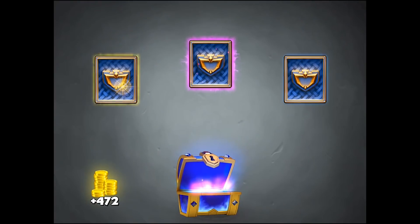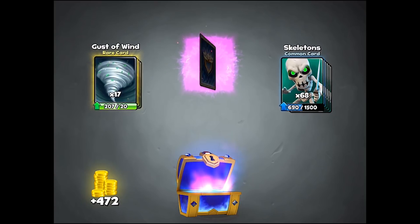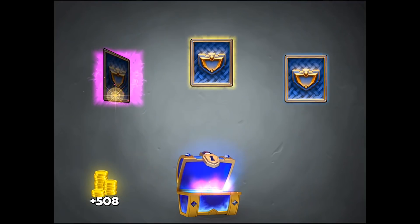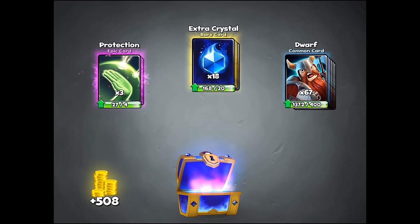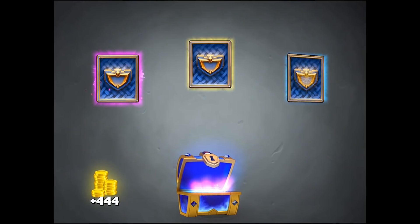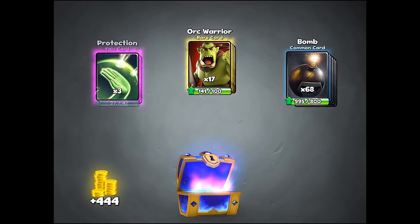Next magical chest: gust of wind, skeletons, and mana ritual. Then another: protection, dwarf, and extra crystal. And the following one: balm, orc warrior, and protection.